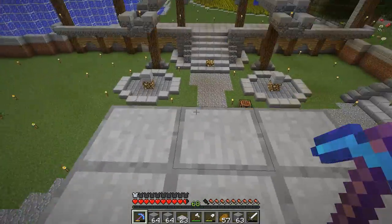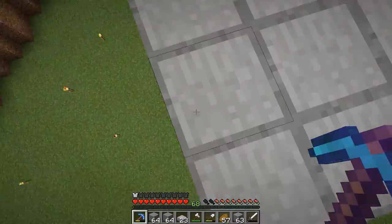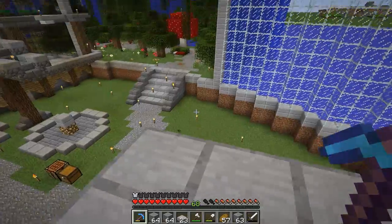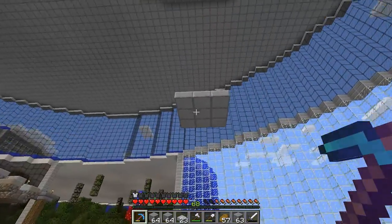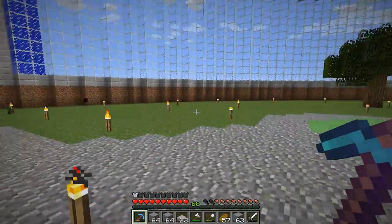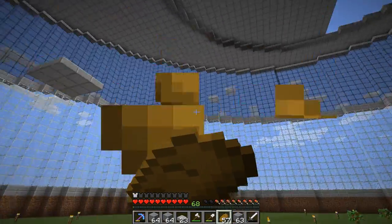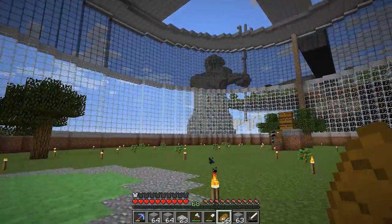The slime block launches us up onto this platform, which needs to be a little higher so we don't take damage. Today it is our duty to design a house that will sit right where this goes, so you can kind of land on the balcony of the second story and walk down through the rest of the house to get out. Maybe we'll have some key vital items in that house.